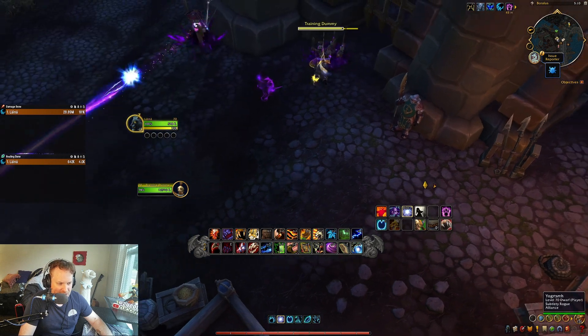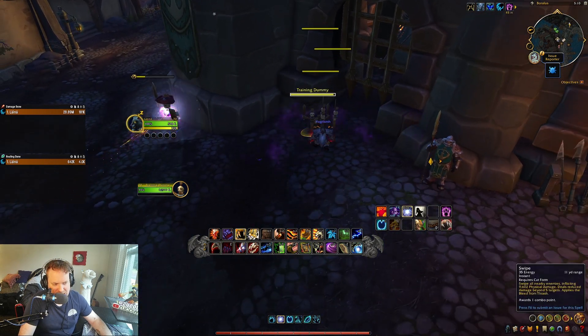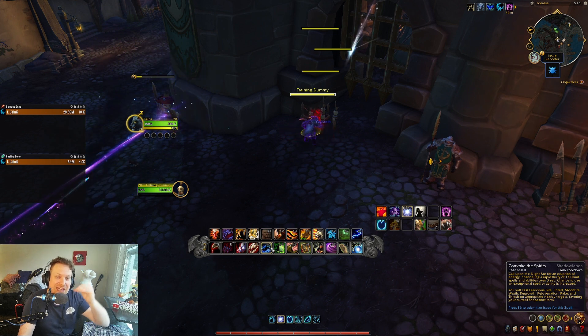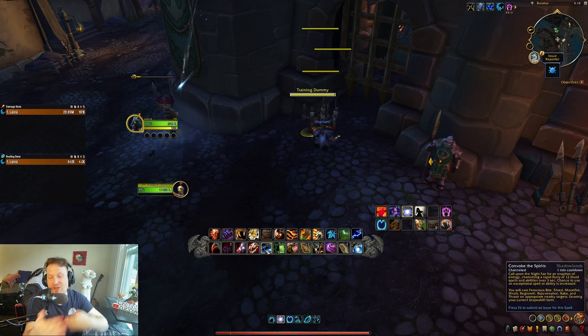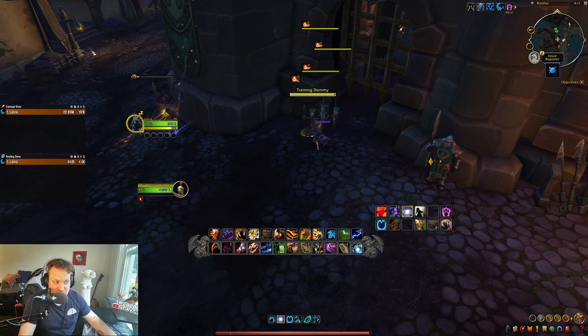I'll show you what the AoE damage kind of looks like. We'll start with an Inviz Rake, then pop Berserk and do a Feral Frenzy to get the buff going. Then we're going to try to fit a Convoke inside the new Feral Frenzy buff window — because Convoke does a lot of free Ferocious Bites, and they're all going to be 20% stronger with this tier set bonus.